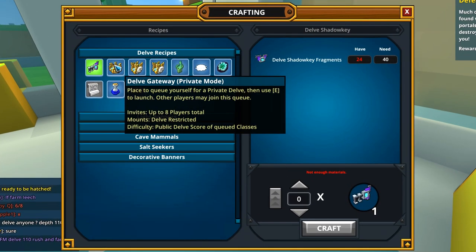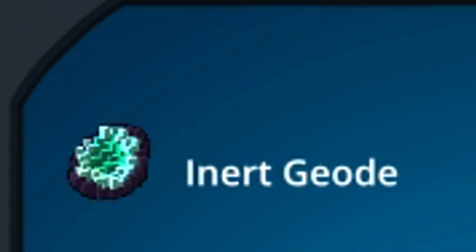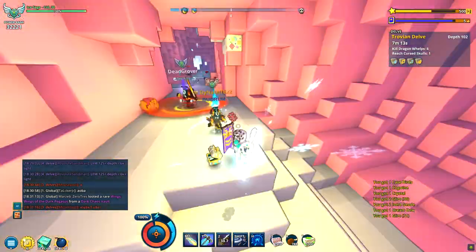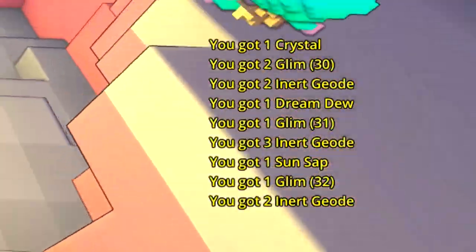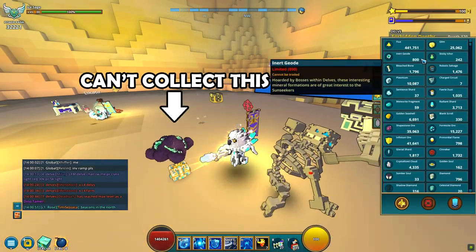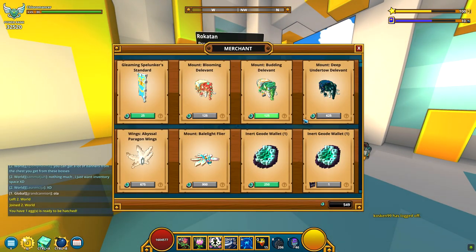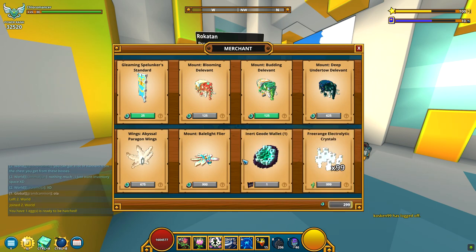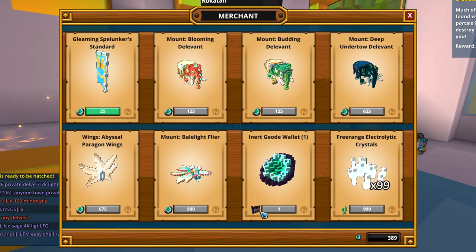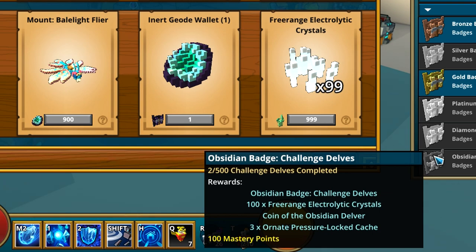Private delves are like one-time portals, which are crafted at the new Delve Warmage. You will notice a new crafting material needed: the Inert Geode. Inert Geode is a new non-tradable currency which is also used as a crafting material and can be obtained only in delves — from killing mobs and from defeating the boss, then looting the treasure chest. Yet Inert Geode is limited. We all start with a limit of 600 pieces and can expand this limit to 800 by buying the Inert Geode wallet from Roktan, the merchant near the public delves, or from the store for 1250 credits. There is also another wallet for an Obsidian Delver Coin, which we can obtain from the badges for doing 500 challenge delves — that might take some time.